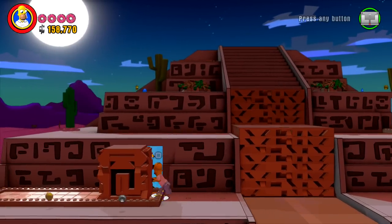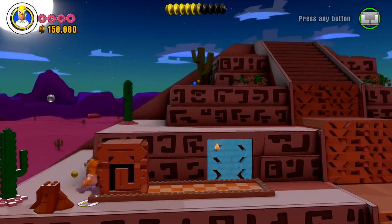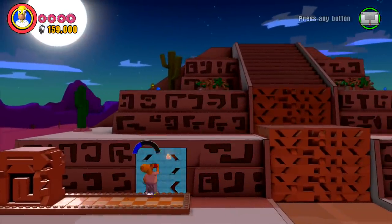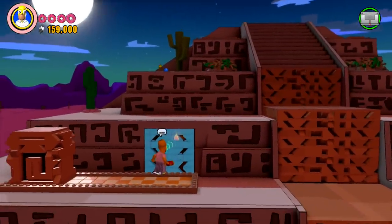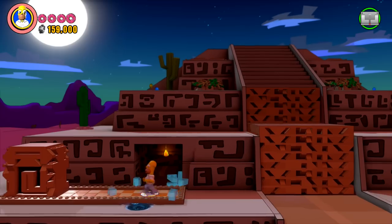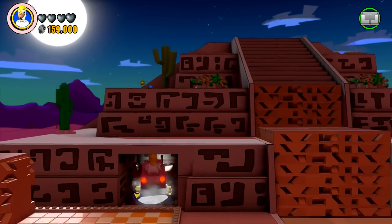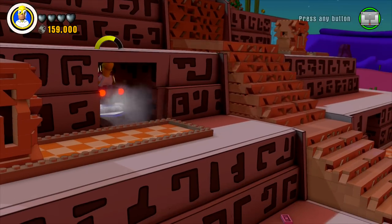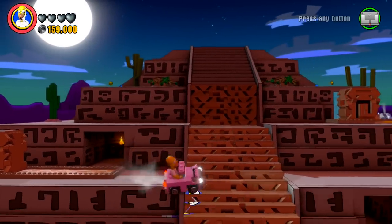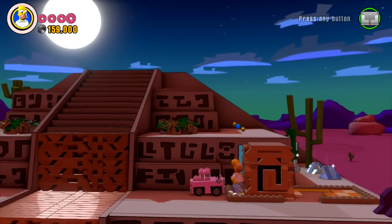I see a blue stud up there, so that'll be good to collect. Definitely would like to grab that in a moment. Not too much time — let's do the burp attack. All right, once again we need the Homer Mobile, and it is time to get on this vehicle treadmill. Careful, careful! There we go. I'm sure we're gonna need it again so I'll just leave it there.